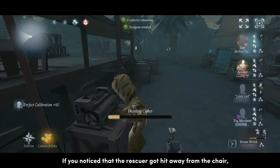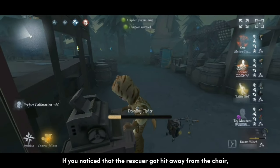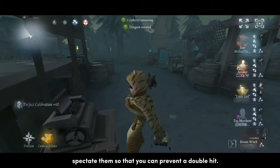If you notice that the rescuer got hit away from the chair, spectate them so that you can prevent a double hit.